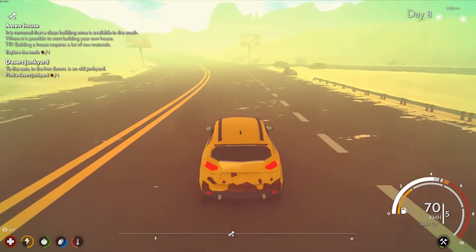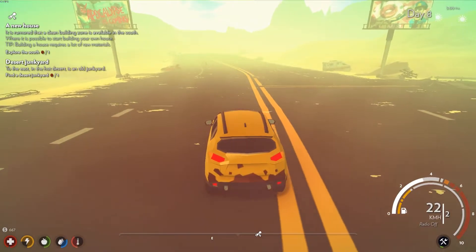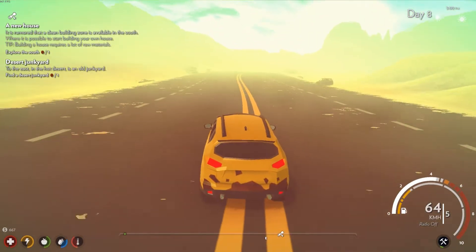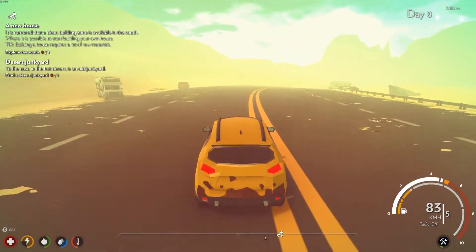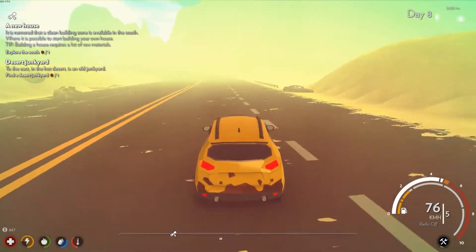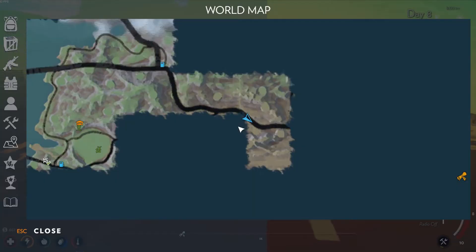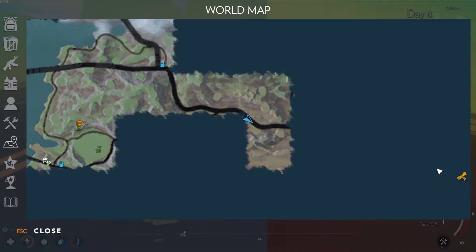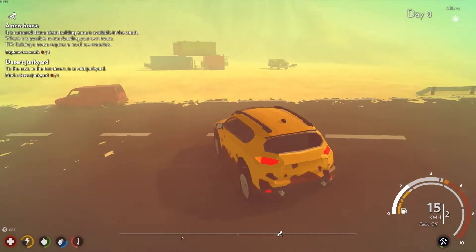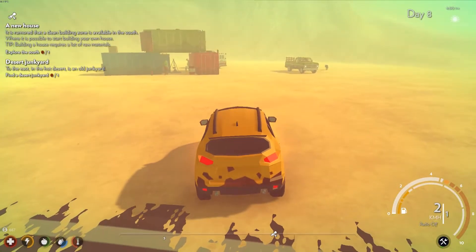It looks like we're in the desert now, for sure. Let's see where we're at on the map. Okay, we wanted to go east, so that should be this direction. Let's take a look at the map again. Okay, here's where we're trying to get to — the quest. What's this over here? Oh, I see a wolf. We got zombies. Alright, let's go check this out.